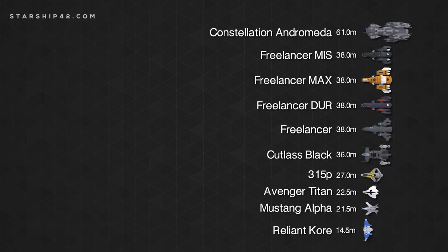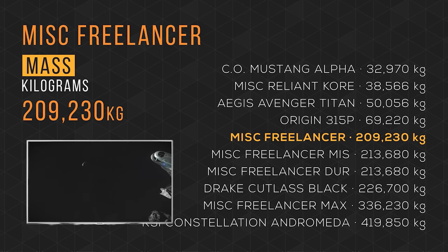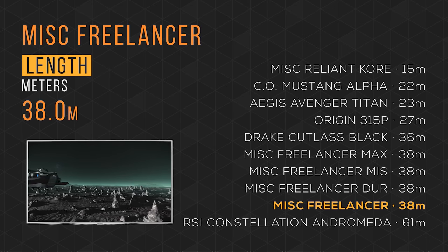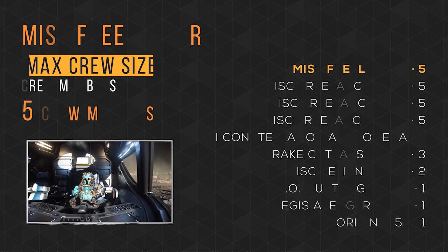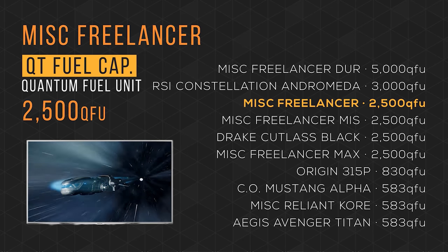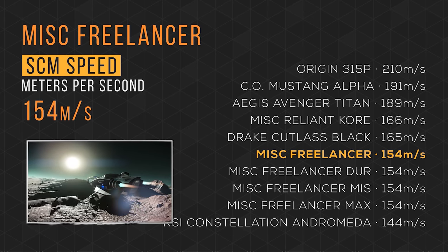Now let's see how it compares to other ships you might be considering. For comparison, I've selected 10 ships: all the Freelancer variants, some competitors, and some light cargo ships. The Google Sheet document with the data is linked in the description. The MISC Freelancer weighs in at almost 210,000 kg, taking 5th place. It fits in at 38 meters in length, tying 6th place. It holds 66 SCU of cargo, taking 3rd place. It has a max crew size of 5, tying 1st place with the Freelancers and Andromeda. It carries 2,500 quantum fuel units, tying 3rd place. It cruises with an SCM speed of 154 meters per second, tying 6th place.